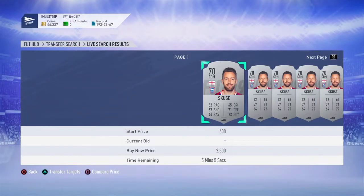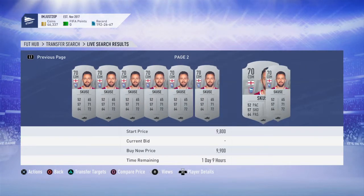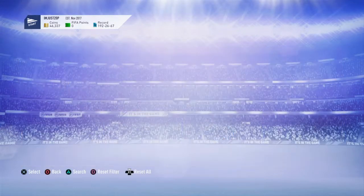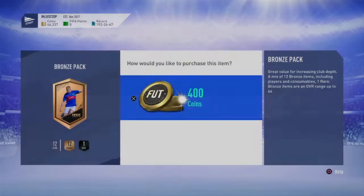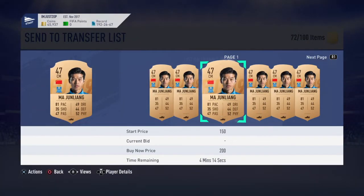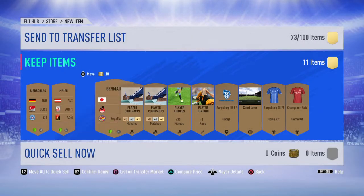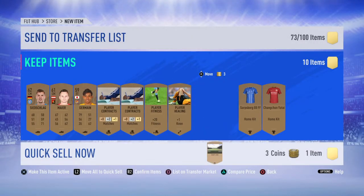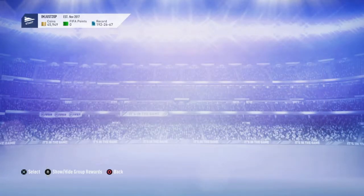I'm making coins off bronze packs anyway, so I'm literally doing the SBC for free. You can also get an amazing bench player for your team for Weekend League or Division Rivals. A lot of people think, 'oh forget it, I'll just buy him for 600 coins,' but if you look at what I've done here, it's completely free. I'll just list the others that aren't usable, and so on — you can complete this for literally free.